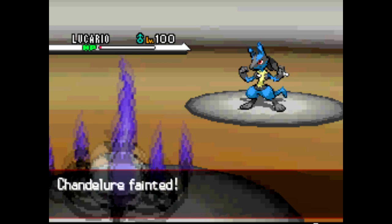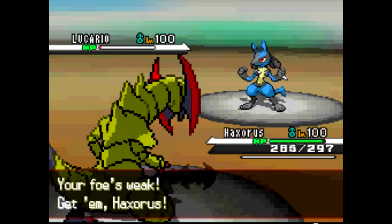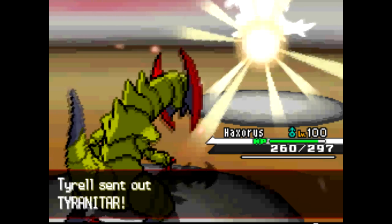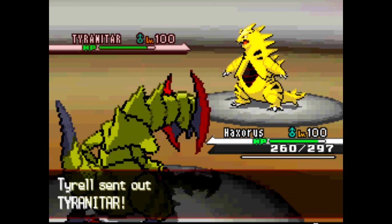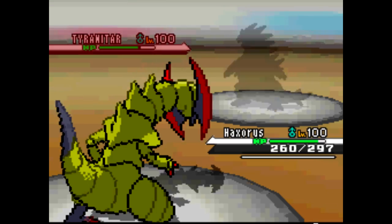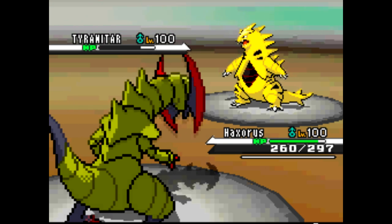I send out Haxorus and I'm gonna Brick Break, because all he has is Lucario or his Tyranitar — and either way it's gonna kill both of them. Brick Break, and Tyranitar goes down.